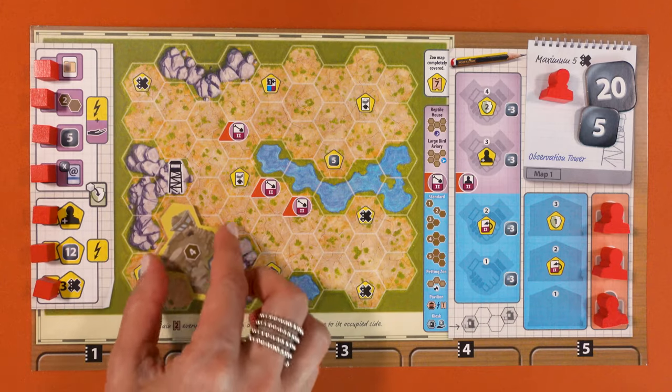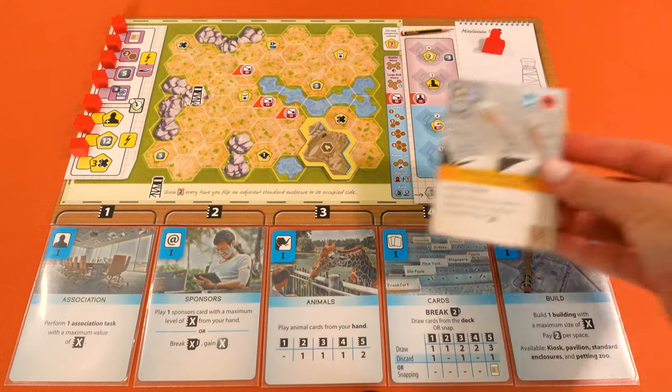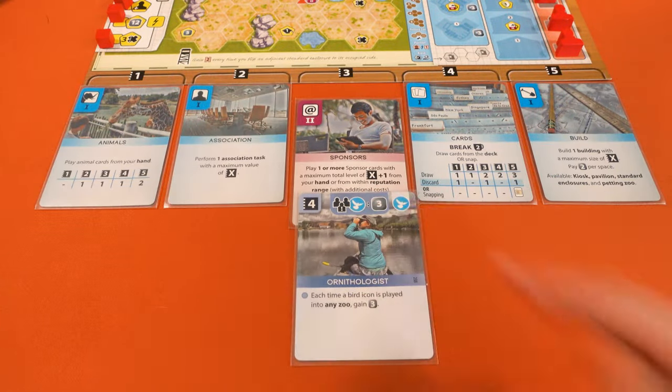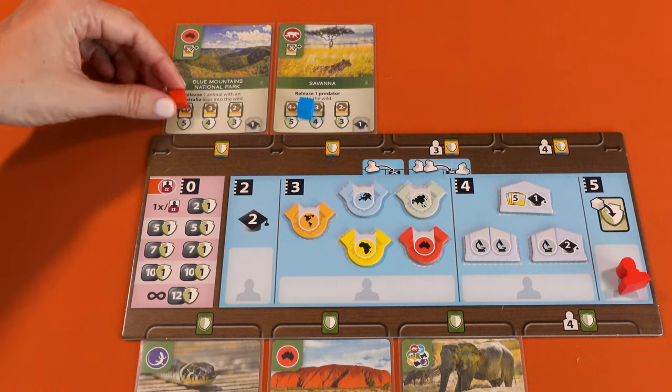In Ark Nova you compete against other players to build the most appealing zoo while also ensuring that you support sound conservation projects. You will do this by building the appropriate enclosures and attracting the right mix of animals, but also by hiring specialists, attracting sponsors, creating associations with other universities, and supporting breeding projects. When the appeal of your zoo meets the conservation points, the game ends and the player with the most points wins.